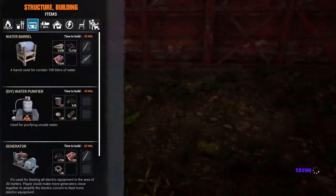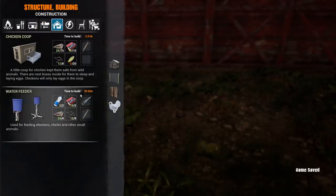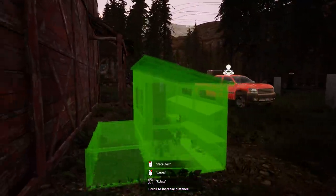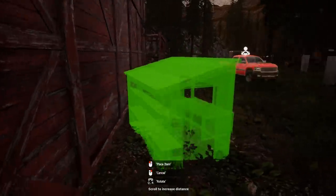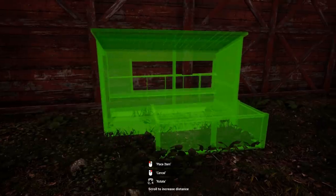First things first, let's go ahead and make a — we got a bunch of components and scrap last video and now we're going to spend almost all of it. Man, this stuff goes too quick. It really does. All right, so we're going to put the chicken coop and I'm going to put it right here. I'm thinking right there is a good spot for it.